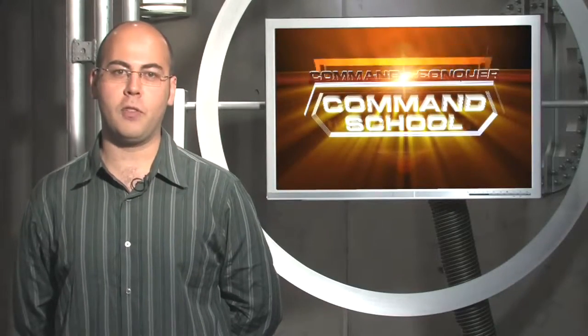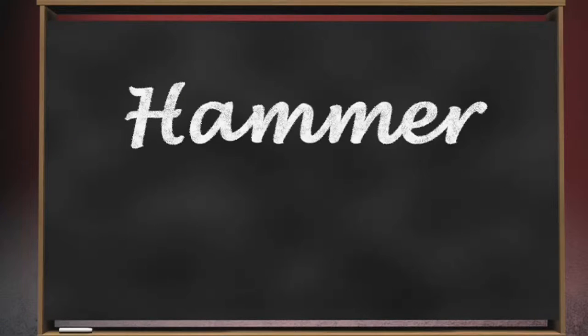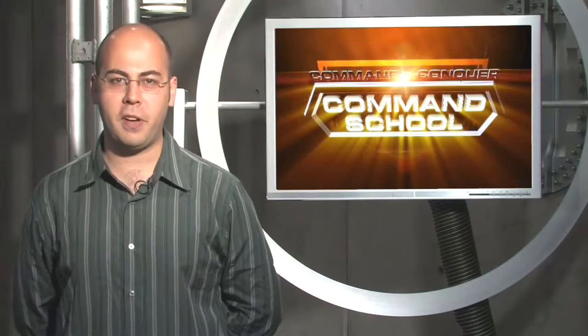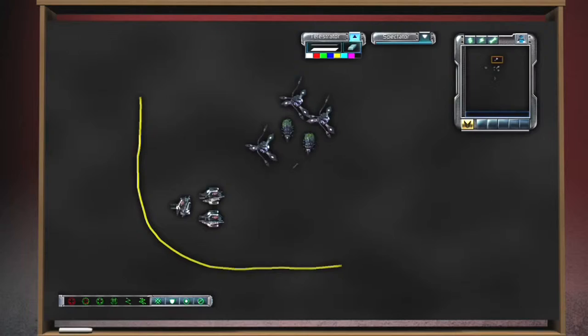The last tactic we have is more of a general military philosophy used throughout history, known as the hammer and anvil. Think of this in terms of the common phrase 'between a rock and a hard place.' The hammer is your attacking force, and the anvil is a natural barrier or heavily defended position. Use your attacking force to press your enemy up against the edge of a map, a river, a cliff, or up against your own base defenses.